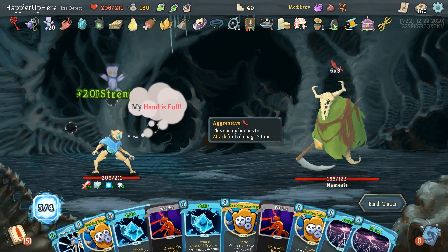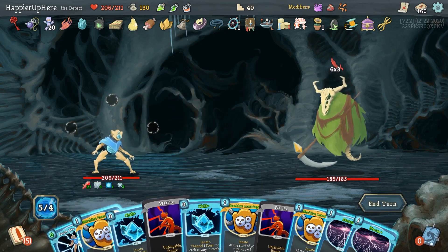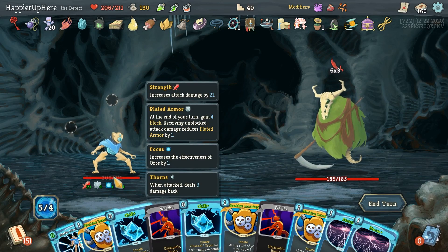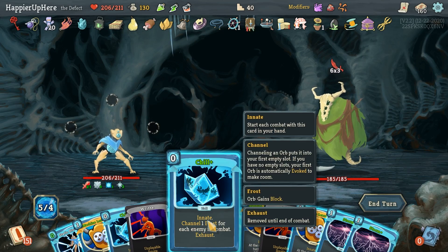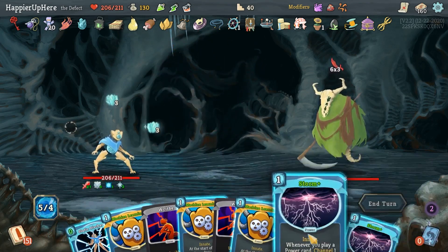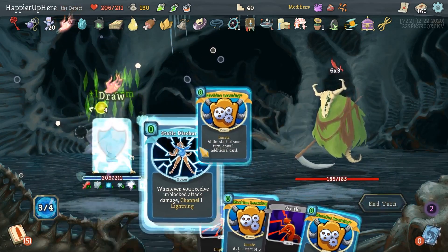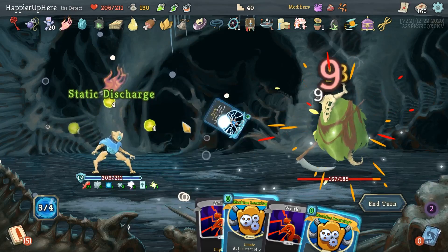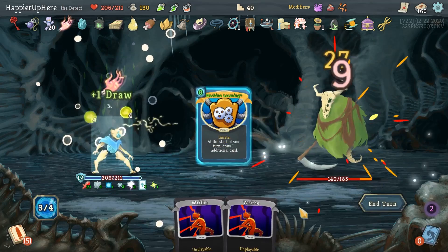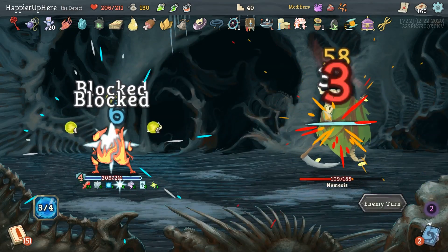Nemesis - the problem is I'm not going to draw enough Chills. Let's do Static. This will just give me nine plus four, 13. I need 18 - so I think I need to evoke them. Let's do Chill, Chill, then Storm, Storm. Machine Learning, Static Discharge. I thought I would be fully defended, but I'm not. And there's nothing I could have done - that was the most block I could have come up with. Unfortunate.